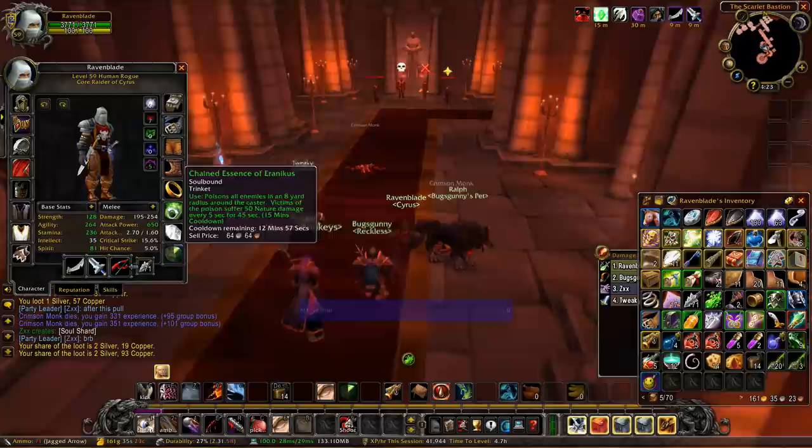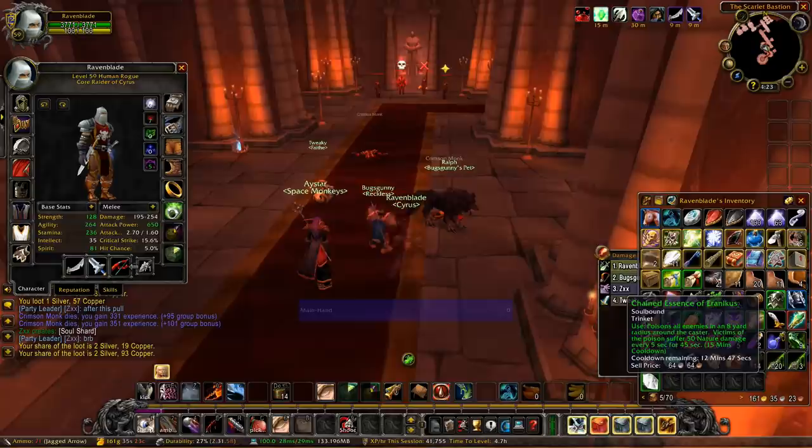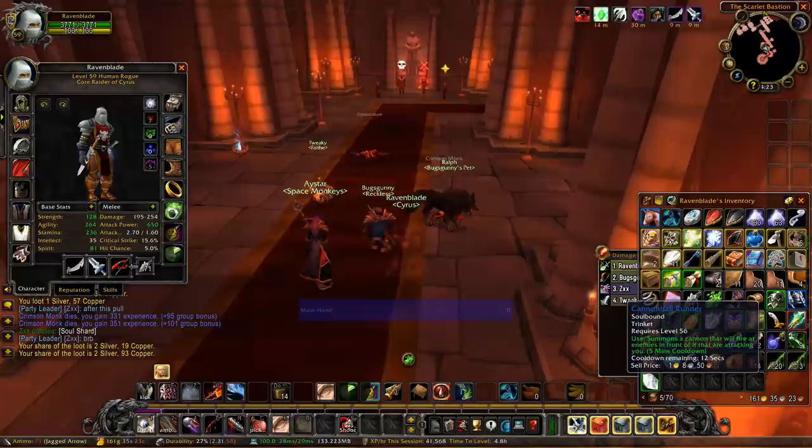I prefer Improved Eviscerate over Murder because a lot of mobs in Molten Core are elemental. I might swap to Murder in Blackwing Lair, but for now Improved Eviscerate is my preference. That's all the up-to-date information for today. My name is Metagoblin — follow me on Twitch where I stream my rogue fairly regularly doing raids. And if I hit 520 subs on Twitch, I'll do 100 push-ups live on camera!